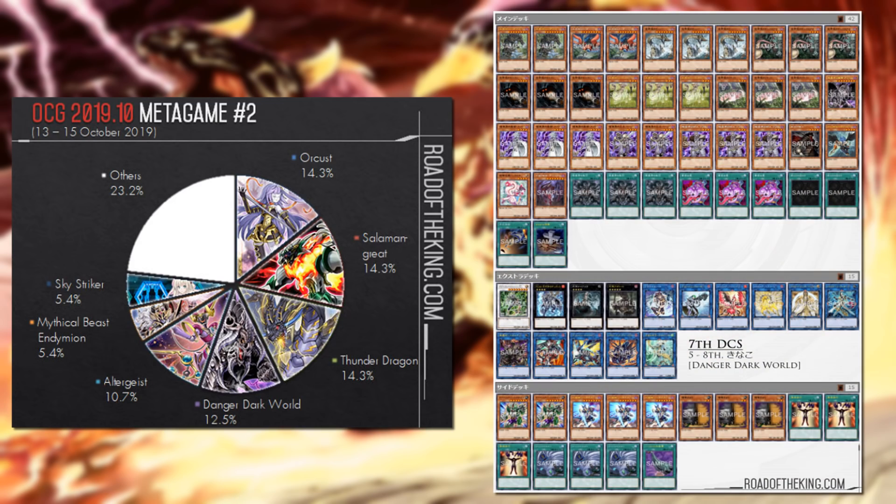Danger Dark World — the deck that was relevant at YCS London last year with the FTK. It's very much live in the OCG. They have triple Pot of Extravagance in the main deck. Azathot and Nairu can instantly shut down opponent's monster effects — no hand traps, no Nibiru. Just go for Azathot with ease, follow up with Curious plays. Danger Dark Worlds with Topologic and Omega basically just get rid of your opponent's hand.